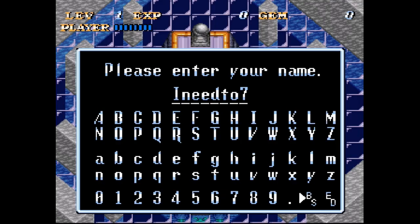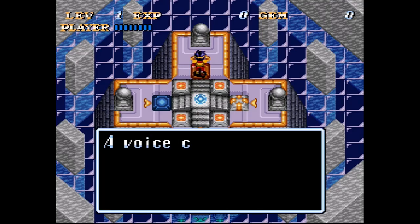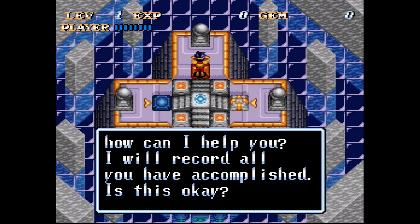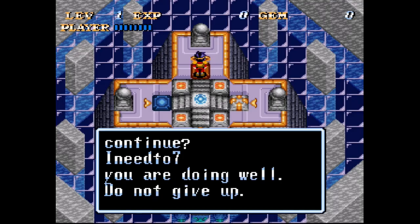Seven. I need to seven. What an interesting name. Alright, go and save the world for all creatures. So you go up here - I need to seven. How can I help you? Let's record my progress. I'm going to record all that progress. Yes, I would like to continue. I'm doing well. Do not give up.